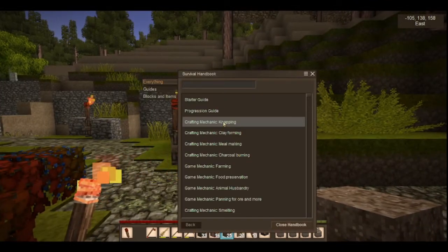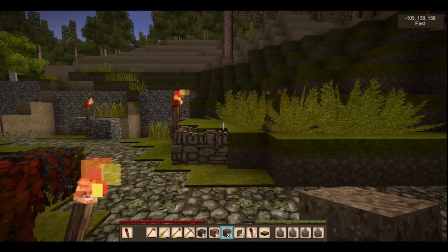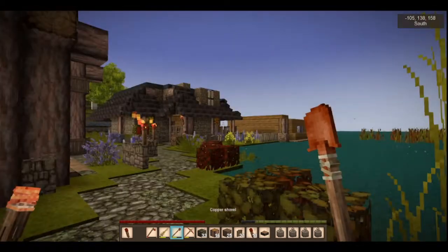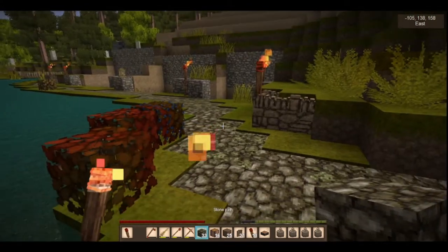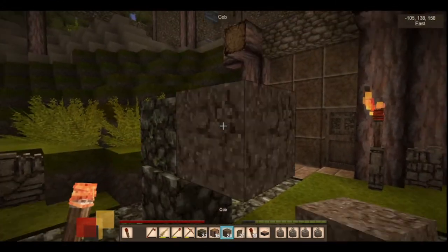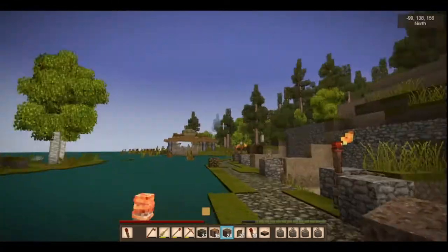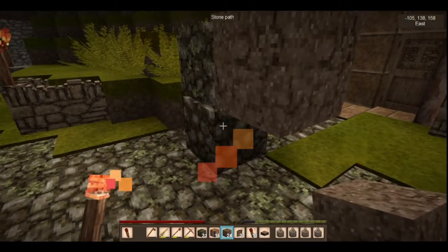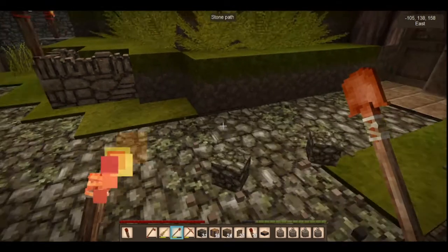I've got some cob and cob is super simple - it's just basically dry grass and any dirt. You can pick up dirt quite simply, either punching the ground or using whatever shovel you've already made in the game. Then I've got stone paths, which take a little more time but they're not affected by gravity, and neither is cob. So if you're playing with all the gravity blocks on - soil, gravel, sand - you can use these two together.